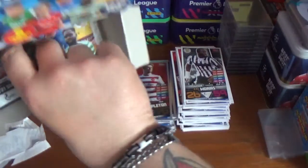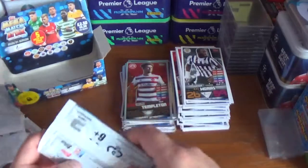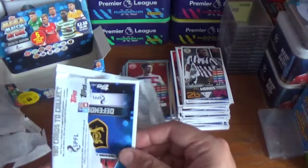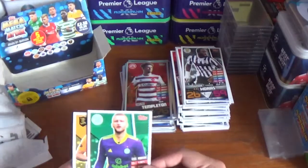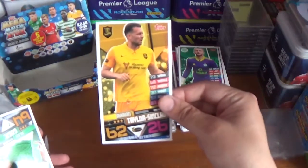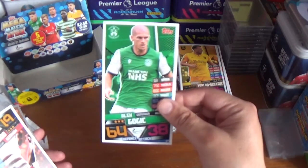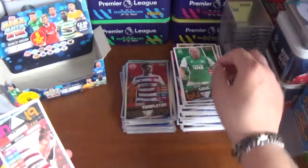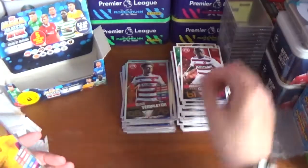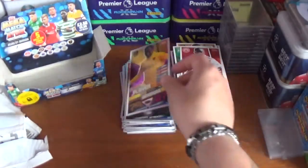And the final pack — there's the empty booster box. We finish with Scott Bain the goalkeeper from Celtic, Aaron Taylor-Sinclair of Livingston, Alex Gogic of Hibernian, Hakim Odofin of Hamilton Academicals. And the shiny is a star player — Efe Ambrose of Livingston.